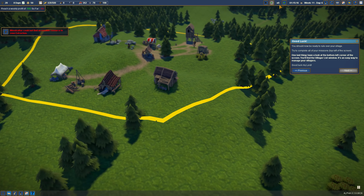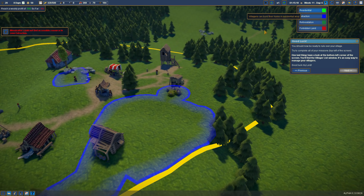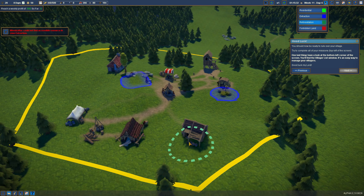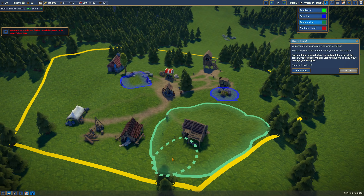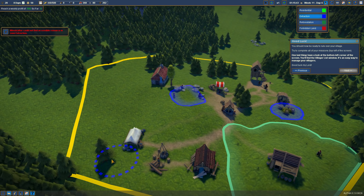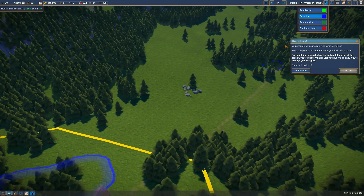Okay, so editing this — it can hold five villagers, which obviously isn't everyone we have. We're being notified that we are out of trees, so let's undo all this extraction. I also need to designate reforestation — that's why this guy wasn't working. Now he'll go out and plant some trees in here. Fantastic.